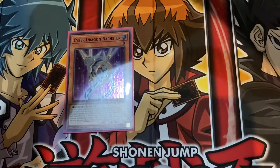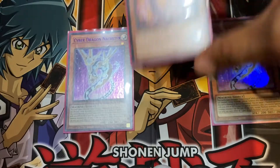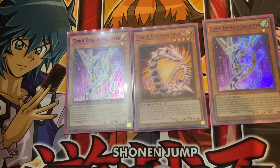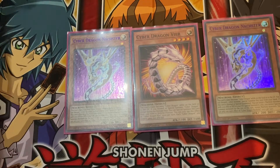I also like to play two copies of Cyber Dragon Nastier and one copy of Cyber Dragon Veer — this might be a little controversial. Nastier's name becomes Cyber Dragon while on the field or in the graveyard. You can discard one other monster to special summon this card from your hand. Once summoned, you can target one machine monster with 2100 ATK or DEF in your graveyard and special summon it, but you cannot special summon other monsters the rest of the turn except machine monsters.